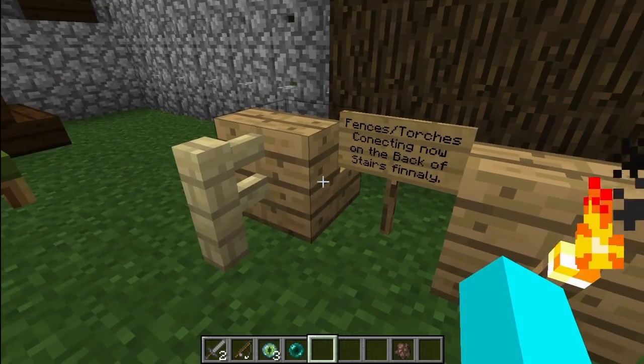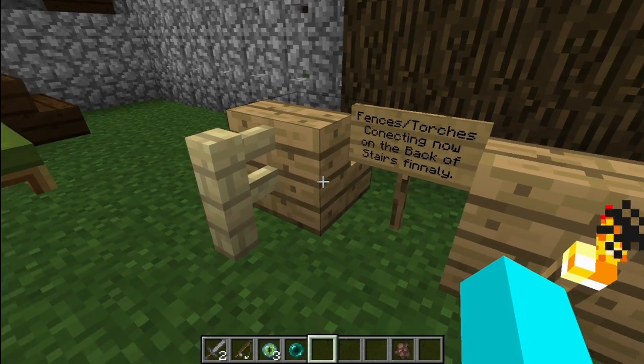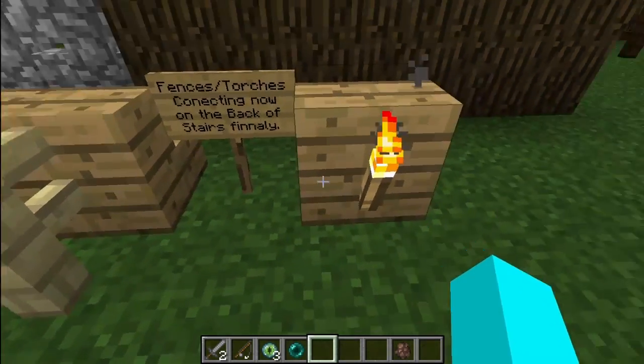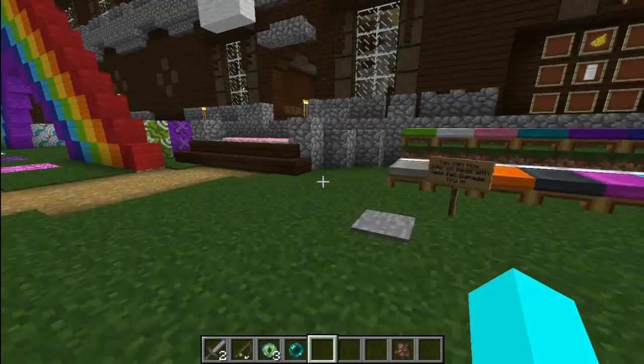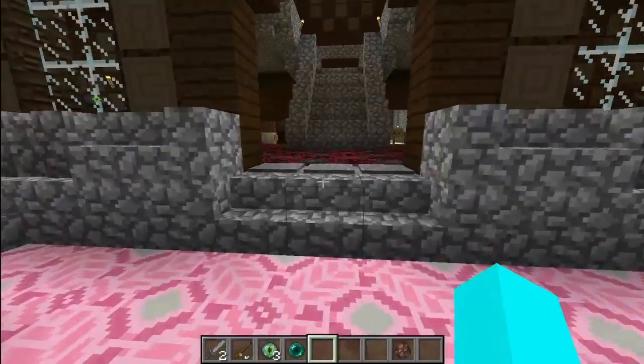You can also use the stairs from the back side with fences and torches. That's finally fixed, and will carry into future updates.